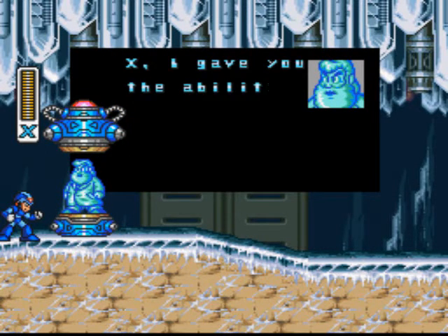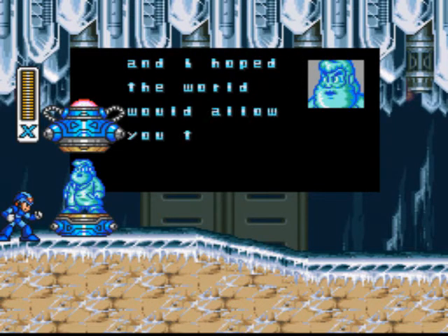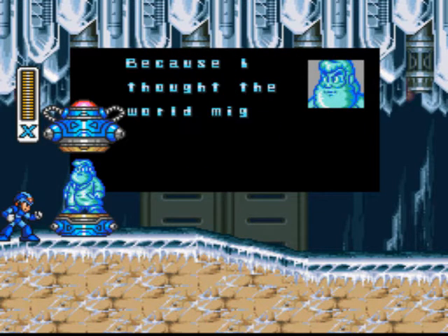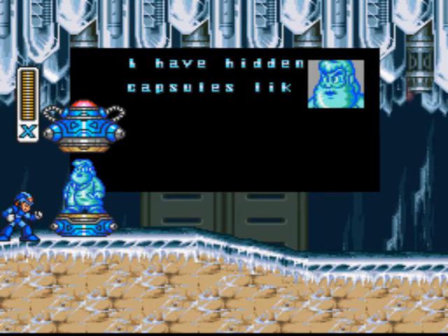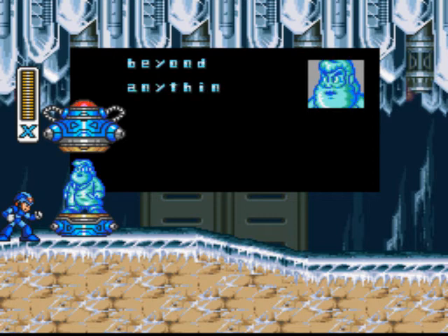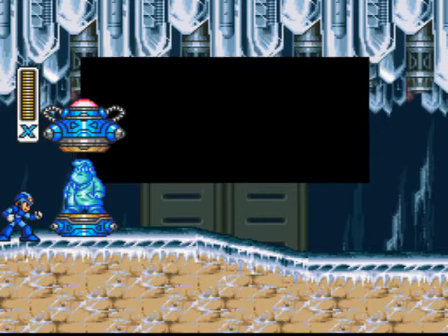Dr. Light speaks: 'X, I give you the ability to choose your own path in life. I hoped the world would allow you to choose a peaceful one, but now it seems you are destined to fight. I have hidden capsules like this one — if you find and use them, you will increase your powers beyond anything the world has ever known. Step into this capsule and receive an acceleration system to boost your speed. Good luck, X.'